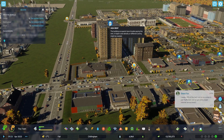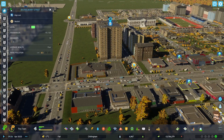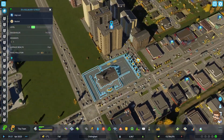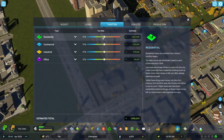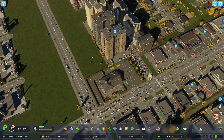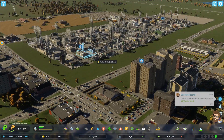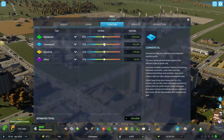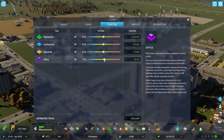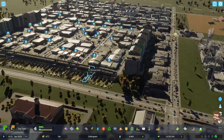Higher zone density or different zoning might be needed. In between videos I put the taxes up to 11% on everything, and I think that's also what's causing some of the problems. They're all complaining about high rent. Fine, I'll put it back down to 10% each. I remember correctly that in Cities Skylines 1, you could actually go as high as 11% before people would start complaining about this.